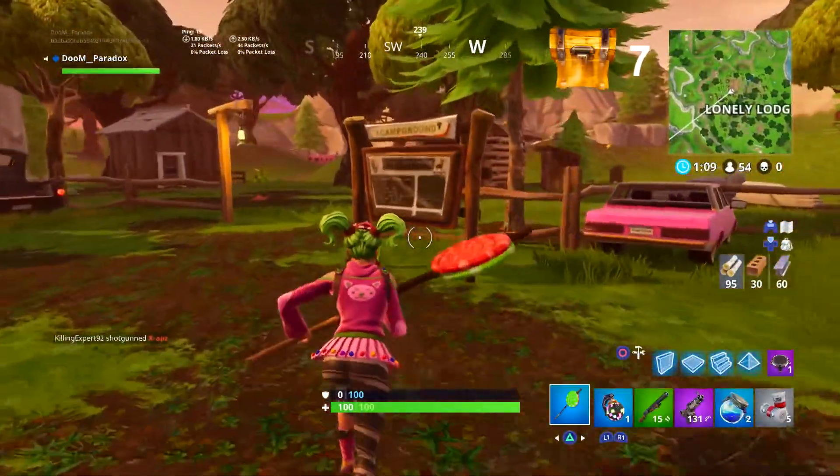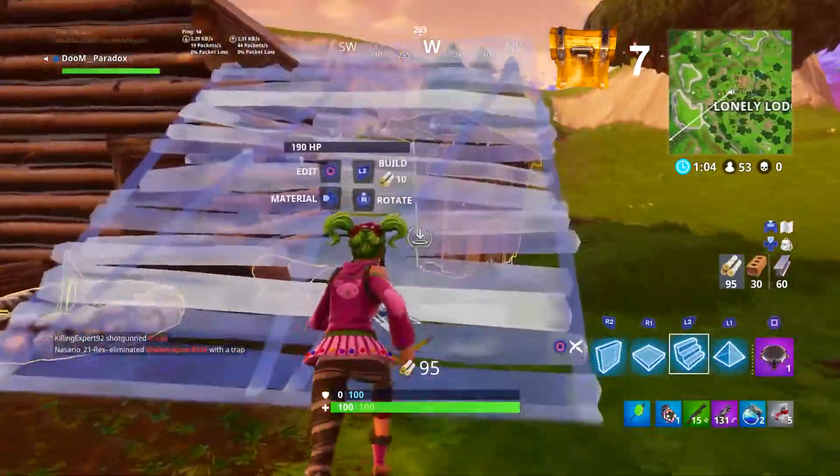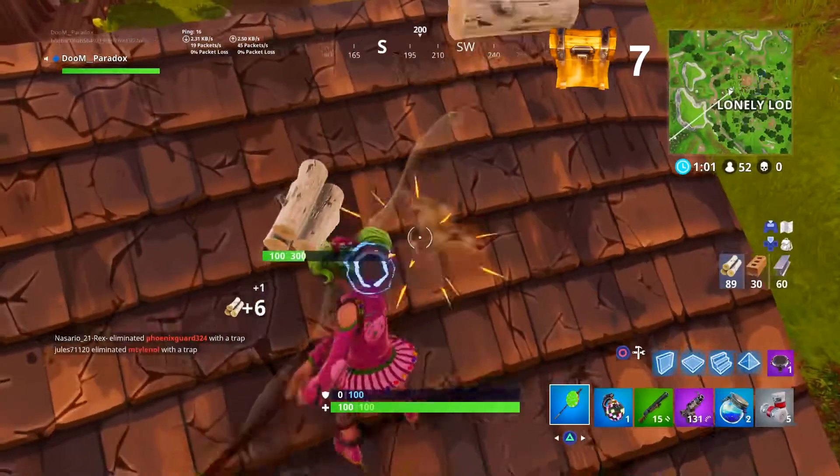Exit the lodge and go over here to this house with the fireplace in front of it. Break this roof and this is the eighth spot — you can find a chest right there where I'm hitting.